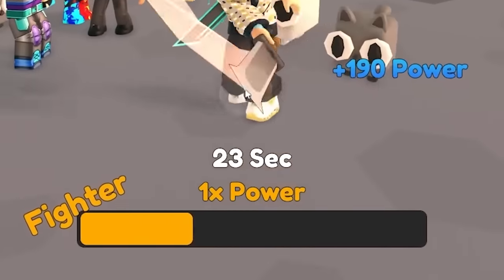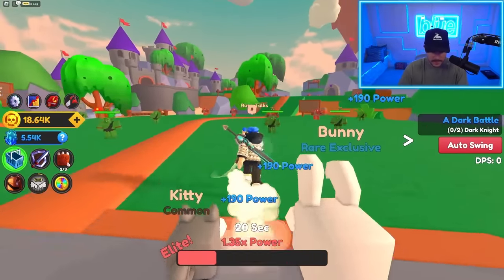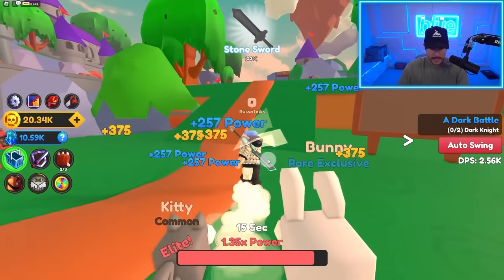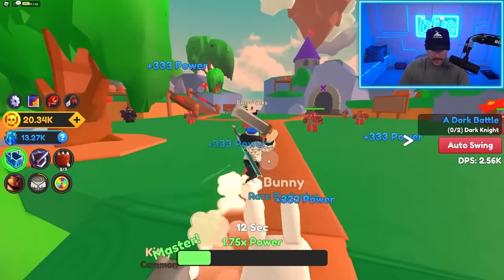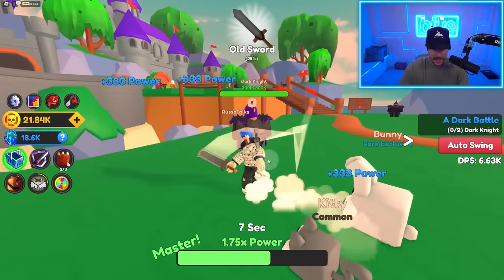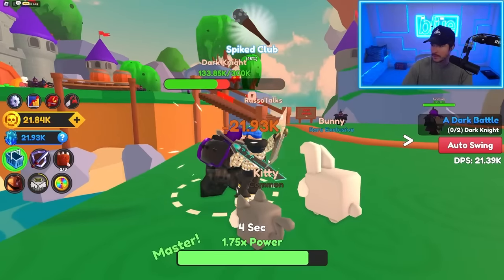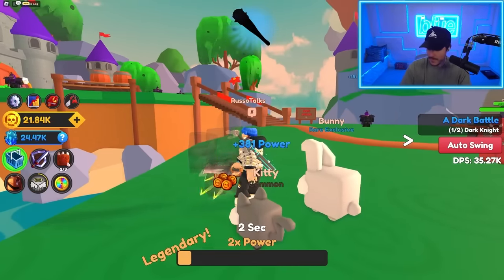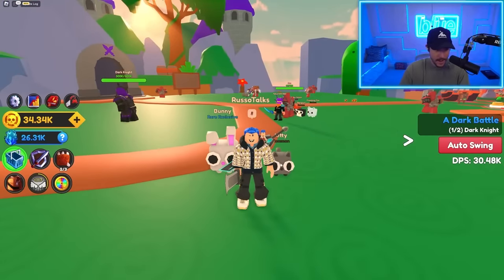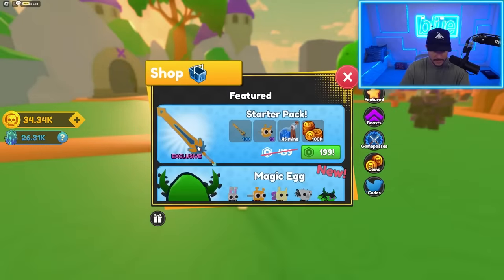There's a Fighter section at the bottom — I can get multiplied power if I just keep going. The more I click, I get a higher multiplier. Let's fight these dark knights. Look at that damage we're doing. So that's like a temporary power boost, which is pretty cool.